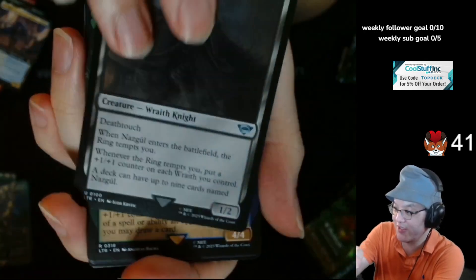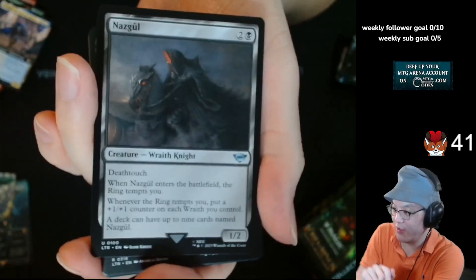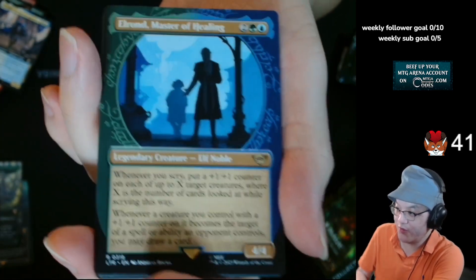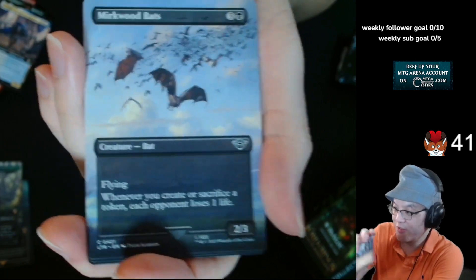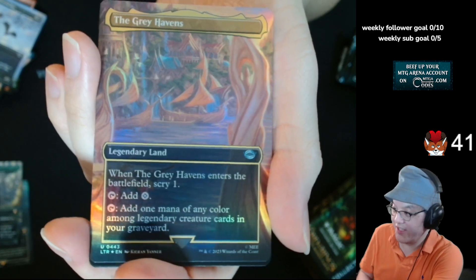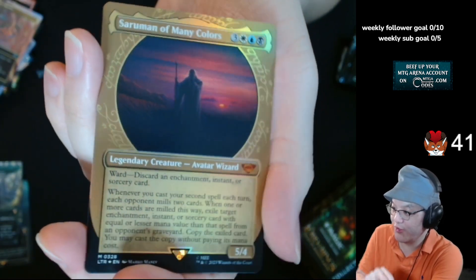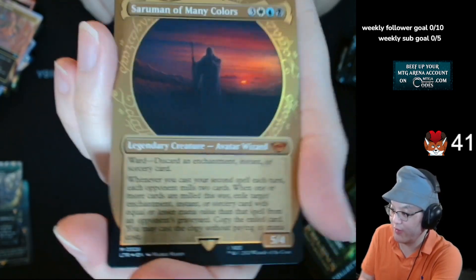Nazgul card. I think this is like the one that's on Arena — that specific art of Nazgul. Elrond, Master of Healing, Ring Art. Mirkwood Bats. And the Grey Havens. Esarmon of many colors — Ring Art.